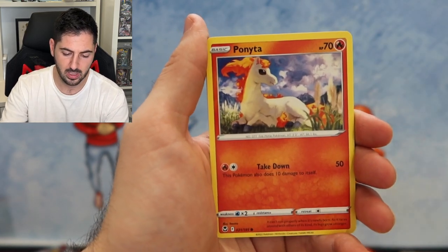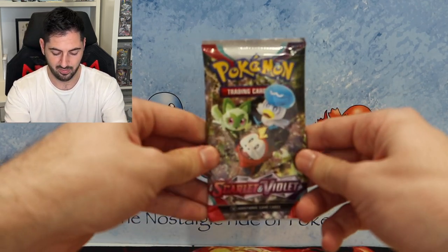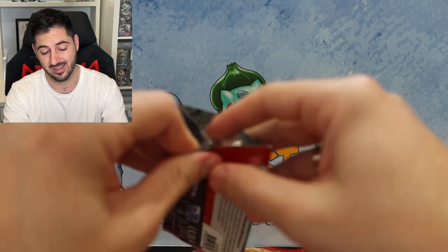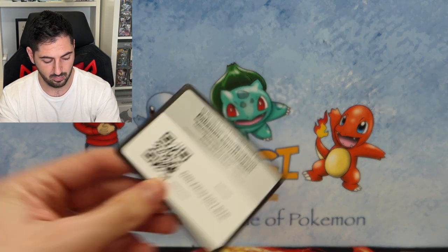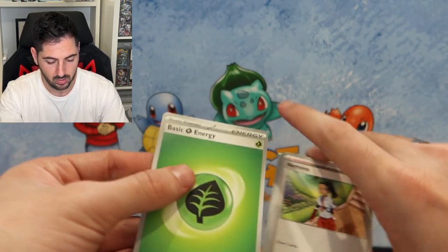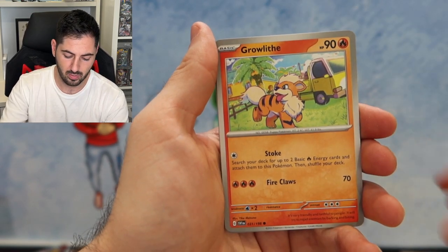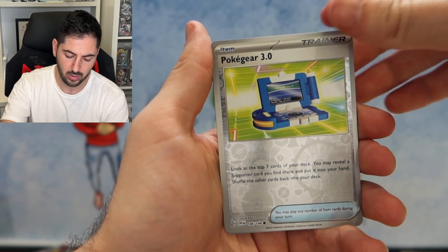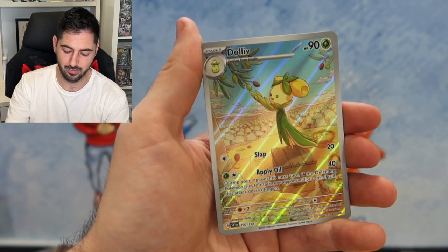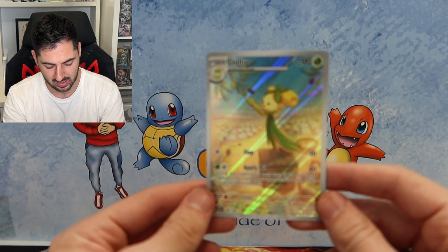Silver Tempest pack: Metang, Joltik, Ponyta, Venonat, Durant, and a Amoonguss. Never anything in these boxes - in fact this one was $48. Pokemon just upped their prices - standard move by the Pokemon Company. Next pack: Leaf Energy, Lechonk, Growlithe, Vitality Band, Toxicity, Poké Gear... and we hit a Doli! Nice! And a Pawmot holo rare - that's a nice hit right there.